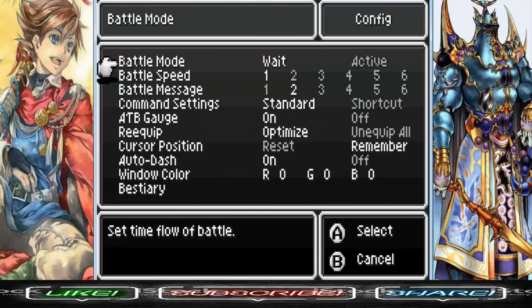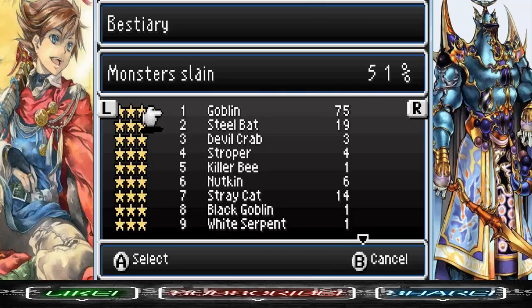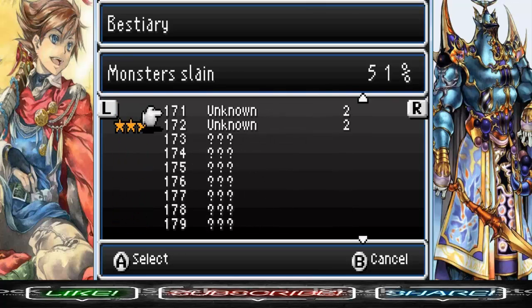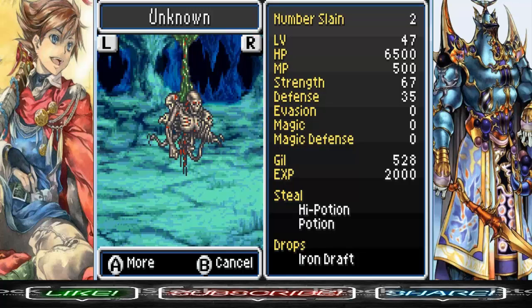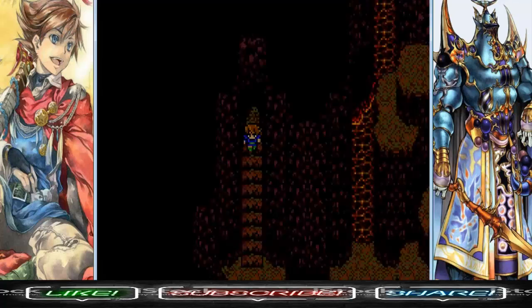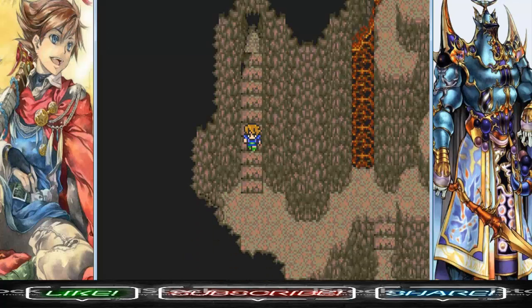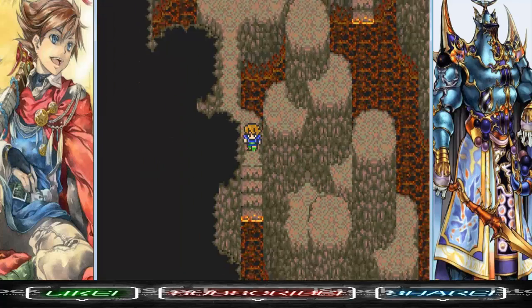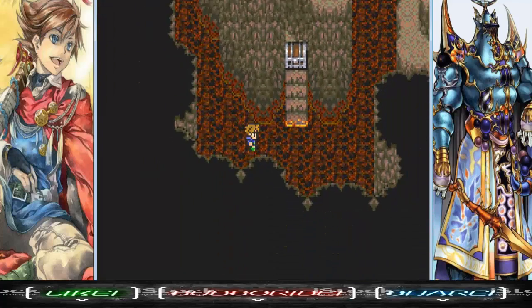That other unknown enemy — let's check the bestiary again. That's Unknown 172, he has 6,500 HP. Creepy bastard — he's like two skeletons back-to-back combined into one. Hence the creepiness.